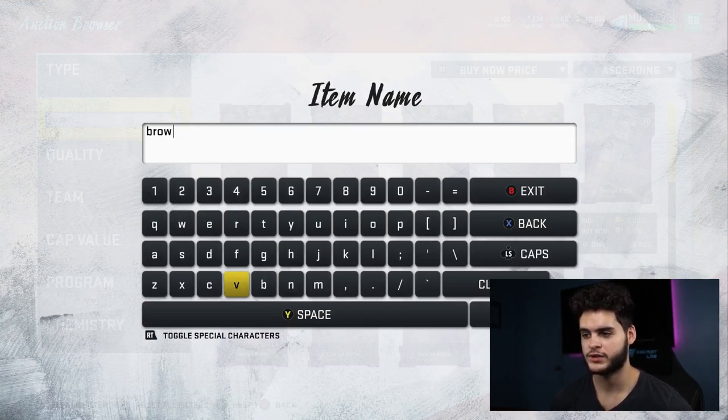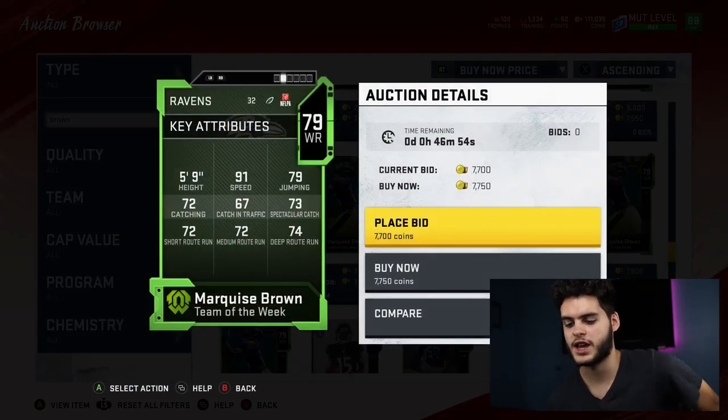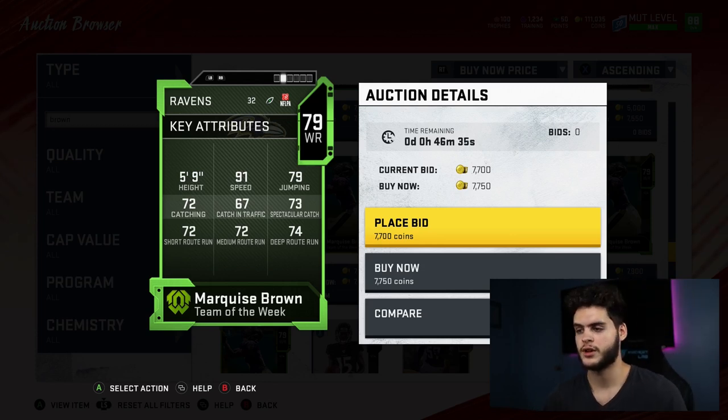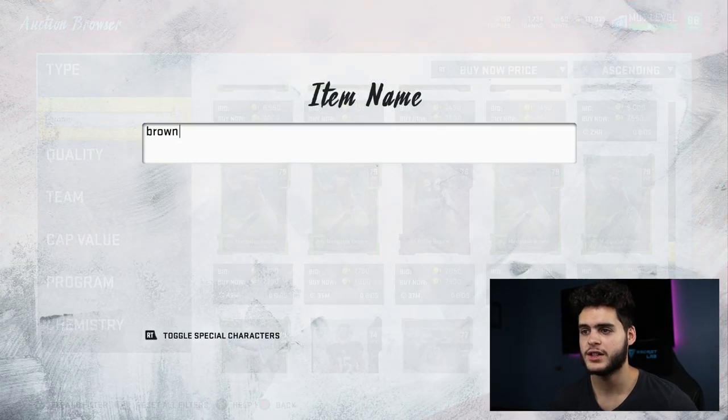Hollywood Brown is a better version of John Ross in my opinion. He goes for about 6K and has 91 speed, 79 jumping, and around 70s in catching stats. He's a 5-foot-9 burner — you're not using him as your wide receiver one or to break tackles. You're using him to run drags, streaks, posts, and slants. If you run a slant against a blitz, he's going to burn right past the defender and take it to the house. For 6K, having a guy who can also kick and punt return — Marquise Brown is an awesome option for any budget team.